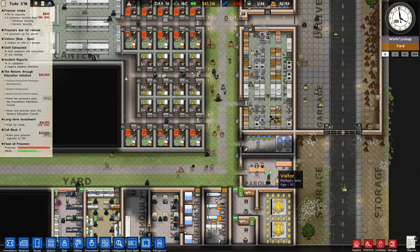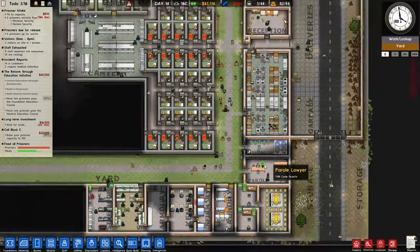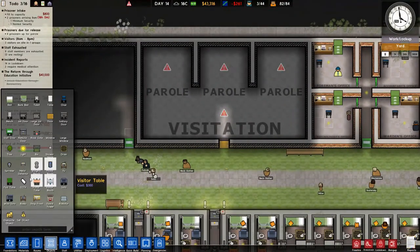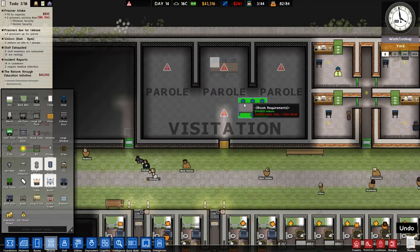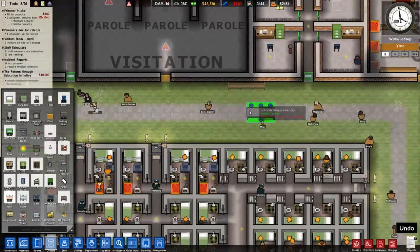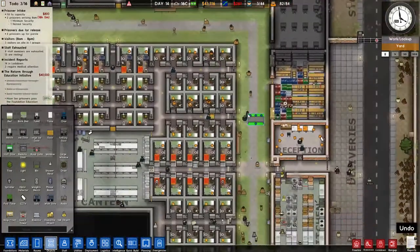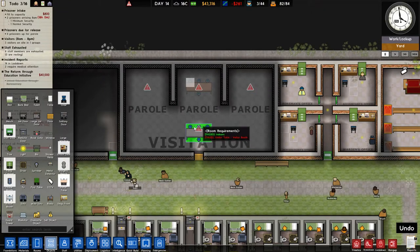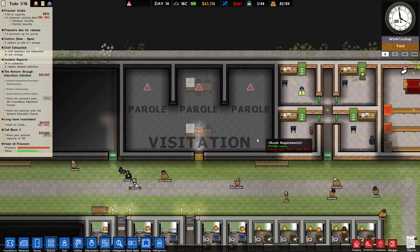Now, that being said, we need to repurpose this room here — we've got some stuff to build. Let's just fill out the one visitor table here. We got two more there, but we're gonna need — yeah, we got two more, so we can just build one more. We'll put this one right here so that way we don't lose parole or visitation functionality.